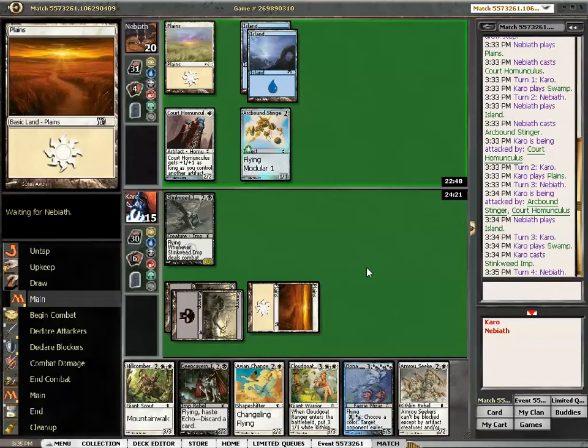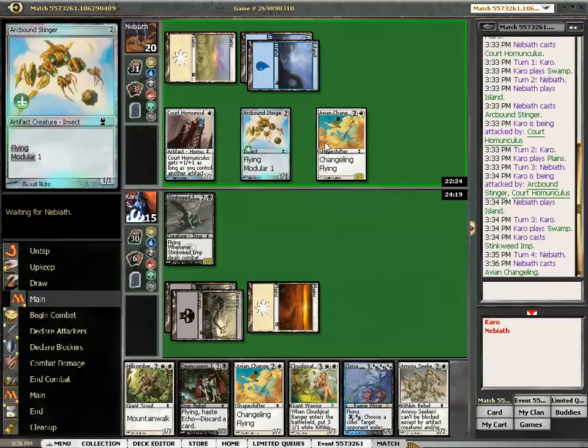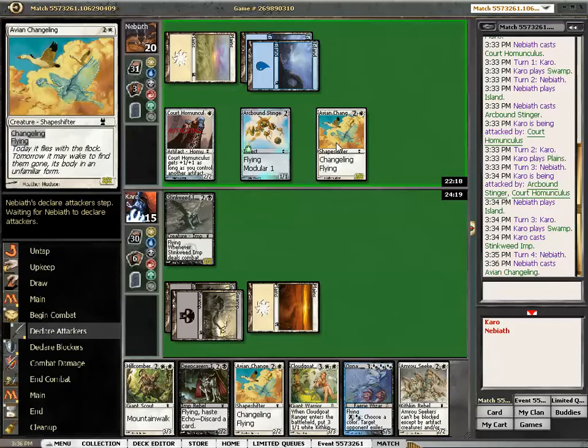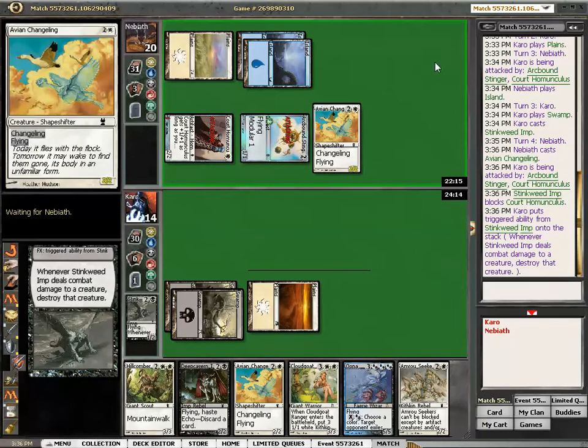Did he fake the counterspell? What happened there? Maybe this guy isn't John Finkel. Will he miss his fourth land drop? I'm blocking the Homunculus any time of day. The Rebel is not an artifact, so he can't take the Stinger's counters. We really need to kill the Homunculus, which we happily will do. And we're absolutely not going to dredge, because we want mana.